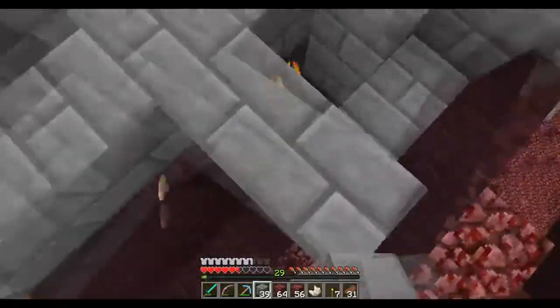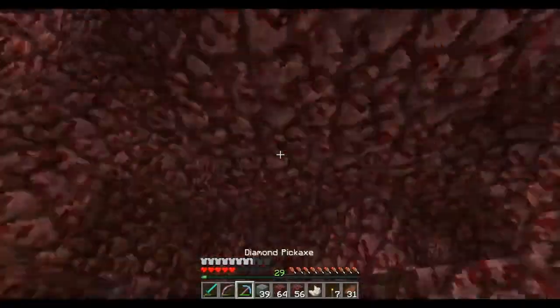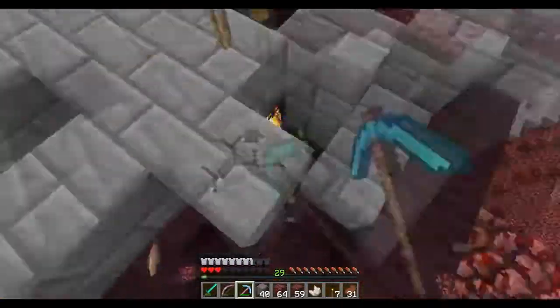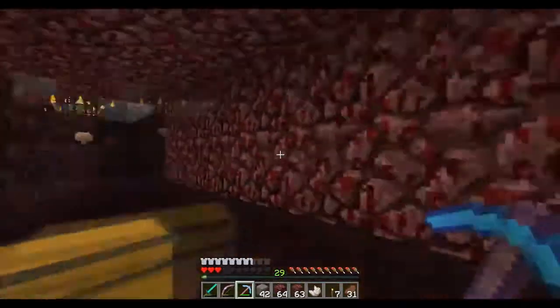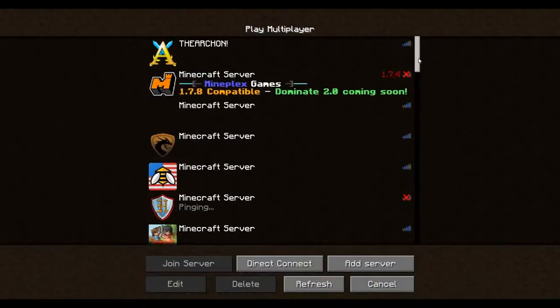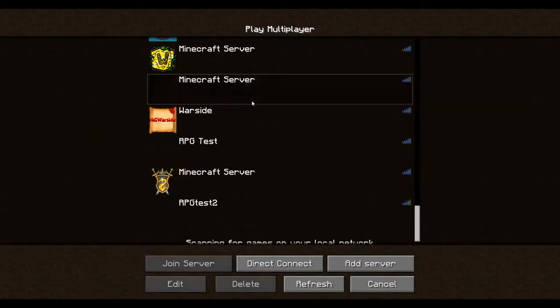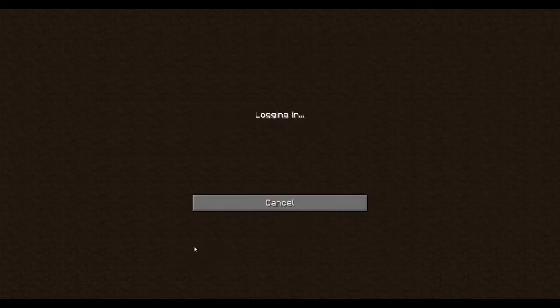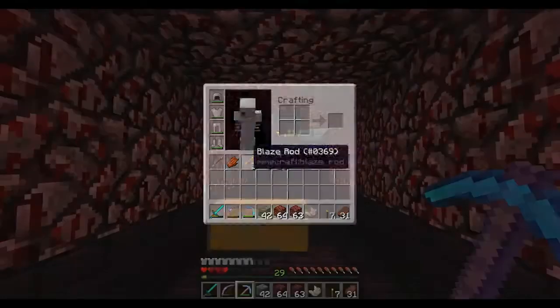Wait, I lost my orientation. Something's hurting me right here. Is there a block right here? I'm gonna die again. There's something — I'm gonna relog really quickly, guys. What the heck was that? There it is. Something is like a block glitching me over there and I'm suffocating, so I need to heal up now.